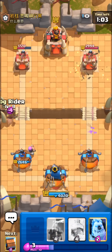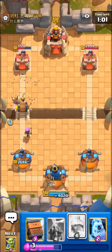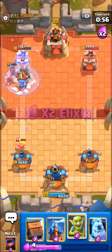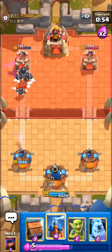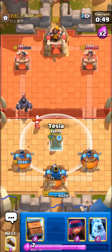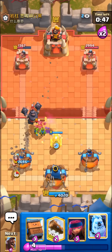He might start stacking musketeers in the same lane and we can't really kill them because we don't have a big spell except freeze, which doesn't really do damage to those. We are gonna pull out the freeze — it's gonna give us one nice hog hit. I was hoping for two but he ended up playing the mega knight.